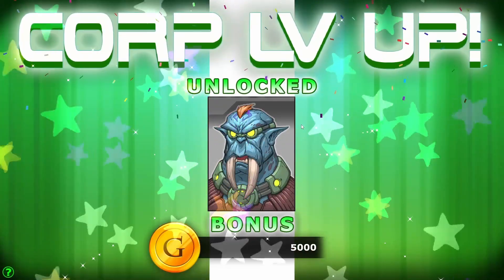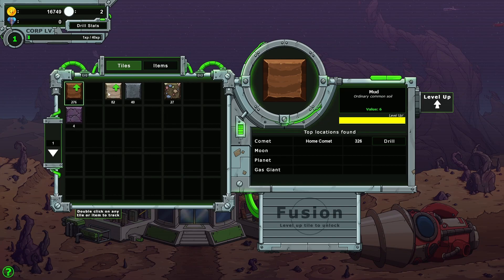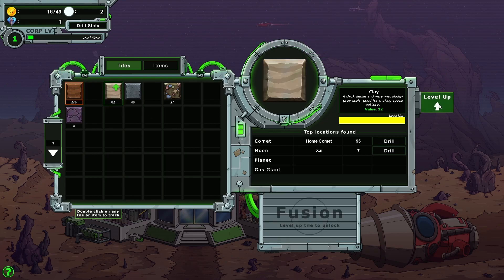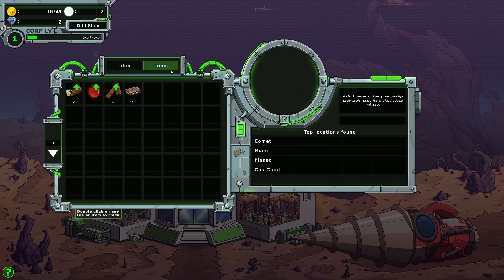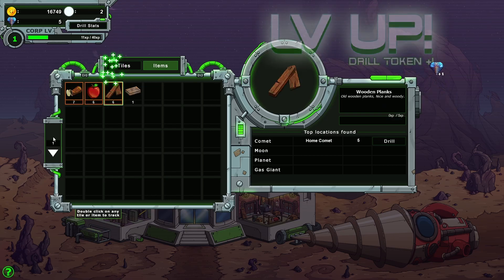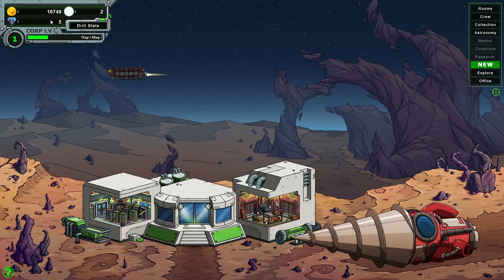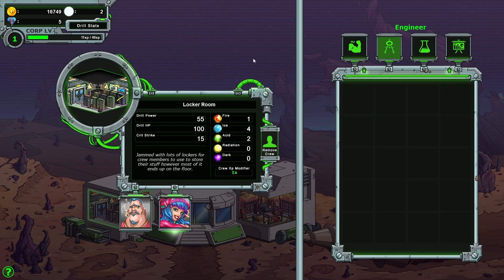Here we go — unlock $5,000 bonus! Collection — level up! We're getting more for it. That's where we drilled it at. Plus one. What is it costing us to level this up? Nothing. Can we level these guys up? Dual power, dual HP, crit strike. Does it really matter where you put them? No idea.